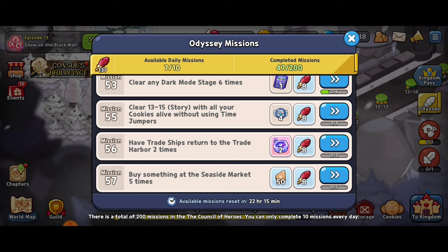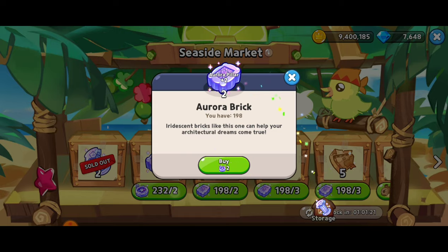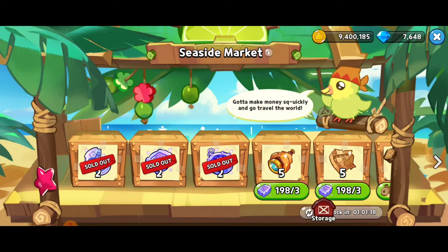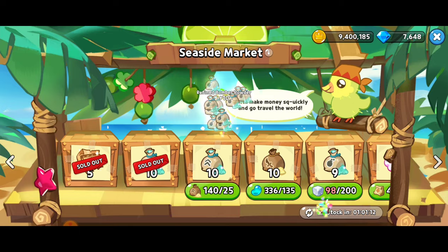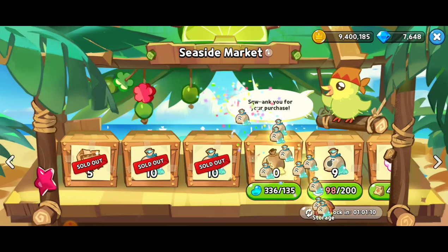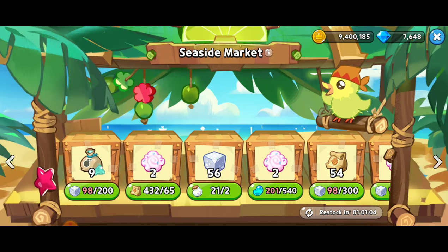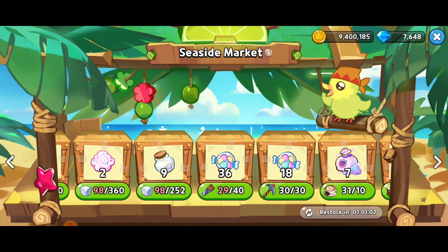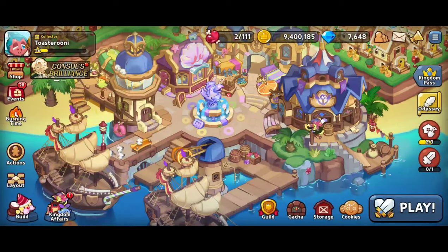Next, buy something at the seaside market five times — that's right up my alley. Hopefully we're going to be able to make at least five purchases. I want to keep these Odyssey missions going. I refreshed it but I haven't bought anything yet — thank you, past me. Just five of these are going to do it. We want to make sure we keep at least 100 of the regular powders, so I'll do those trades. Investing those jelly beans — I don't have enough sugar yet, but I'm going to come back for those bomber powders.